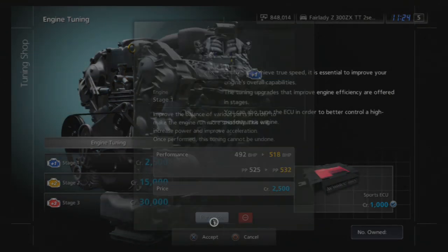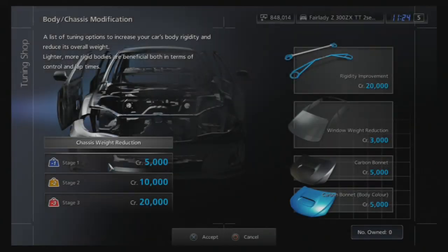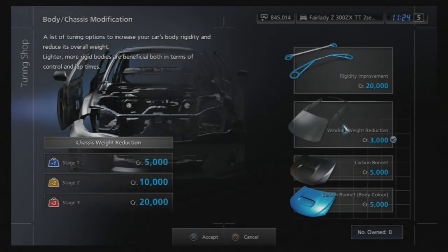That'll do. I'm going to go and tune this thing up after. Window reduction — that's good. We don't need a carbon bonnet, it's already black, it doesn't matter. I'll see you guys in the settings.